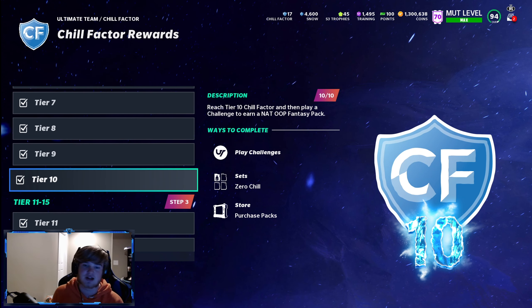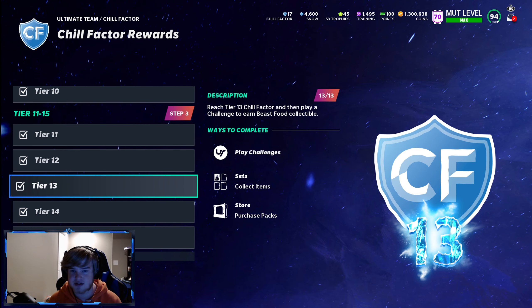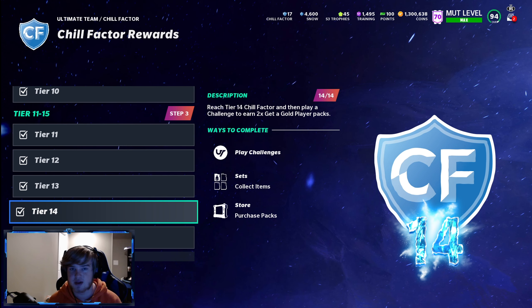You also get a NAT out-of-position fantasy pack, so you get to pick an out-of-position player. There are 93 overall players available that can make your team if you just got the game. Tier 11 gives 750 Snow, uniforms, 1000 Snow, another Beast Food — so he's almost at 93 overall — plus two more gold packs.